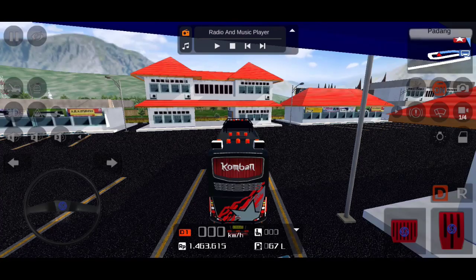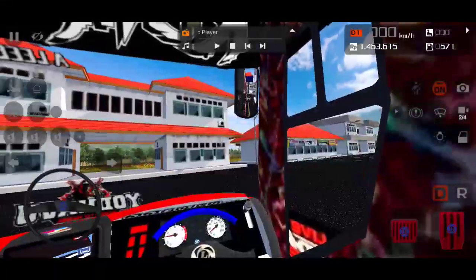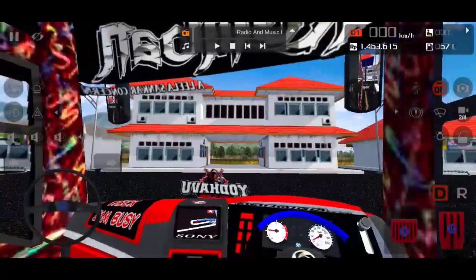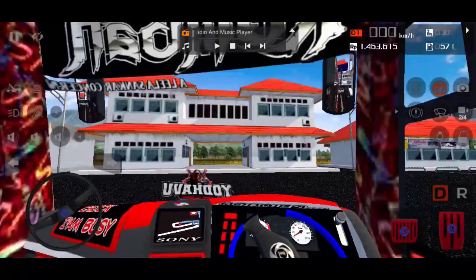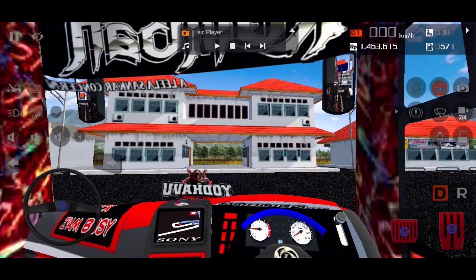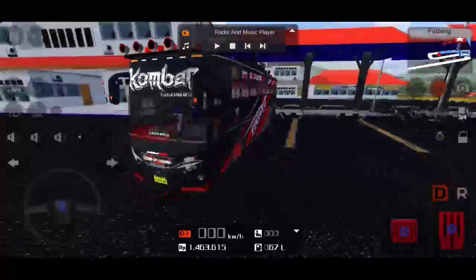Now we have a dashboard. I will take the dashboard and show it, so I will go over it. I will take the text on the side. I will set the steering wheel and set the meter console. I will use the daylight steering wheel and the Sony camera.